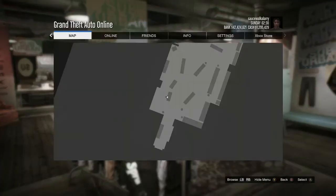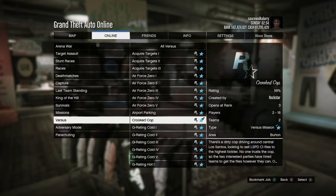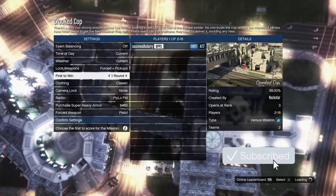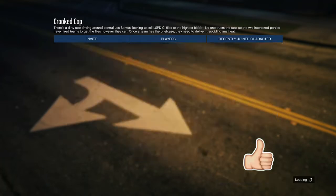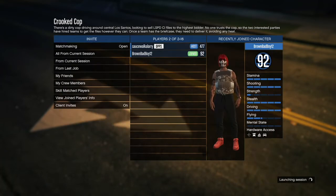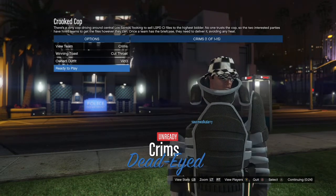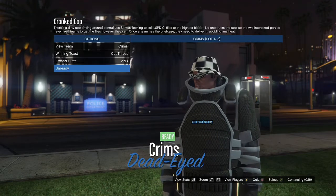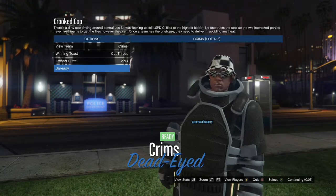After buying the race suit gloves, start up Crooked Cops one more time — go to pause menu, Online, Play Jobs, Rockstar Created, Versus, Crooked Cops — and invite your friend or the random again. Make sure you set the clothing to Player Owned, or the glitch will not work. When you load in, go to Owned Outfits and hit right on the D-pad twice: the first hit gives you the Tron outfit, and the second hit gives you the invisible arms and torso with checkerboard shoes, black joggers, checkerboard glasses, and the juggernaut suit.